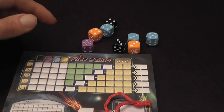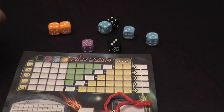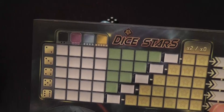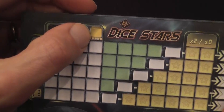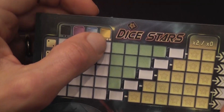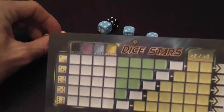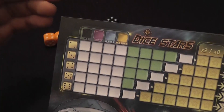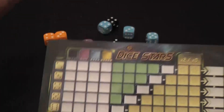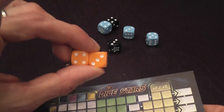How do you mark the score sheet? Suppose you selected by color — say you take two orange dice. You find the column corresponding to that color. You mark a number of boxes in that column equal to the number of dice you took. I took two dice, so I'll mark two boxes. What do you put in those boxes? X's in all of them with the exception of the last one, in which you place the sum of the numbers shown on the dice.